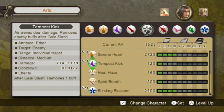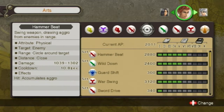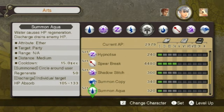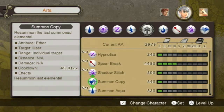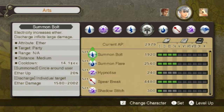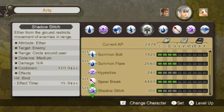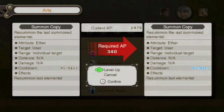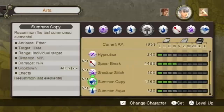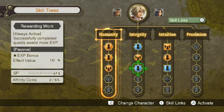Summon Copy is very nice — it resummmons the last summoned elemental. So you can summon Bolt then Summon Copy straight away. We'll get rid of Hypnotize for that one — no need to put that on the board anymore. We'll go ahead and level this up quite a bit. As you can see, the only thing that matters is the cooldown, and I do want that cooled down quite a bit — less than 40 seconds. So we're making progress. Did anybody learn some skills along the way while I'm here?